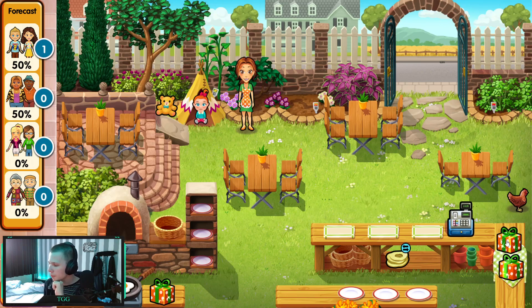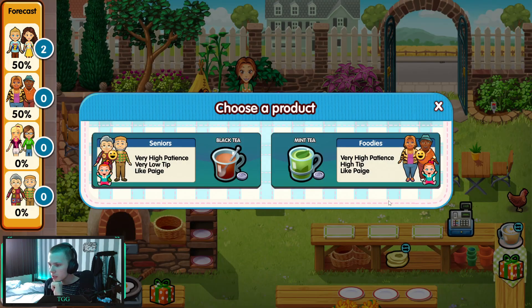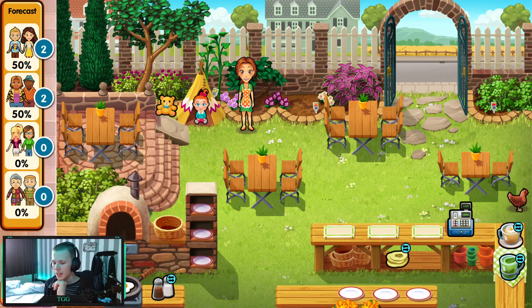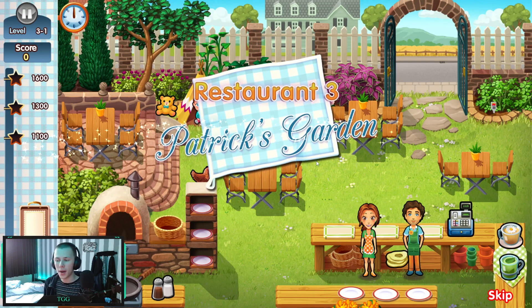So we have 50% children and 15% foodies. Kids want apple sticks, chamomile tea, mint tea, fried egg, natural — okay, that's all the things we have currently. Great, I am very sure about the menu.